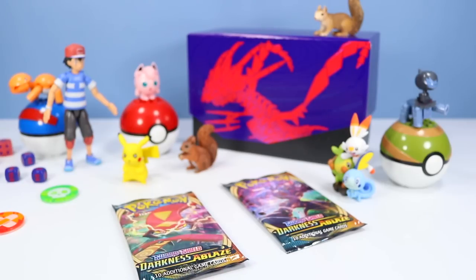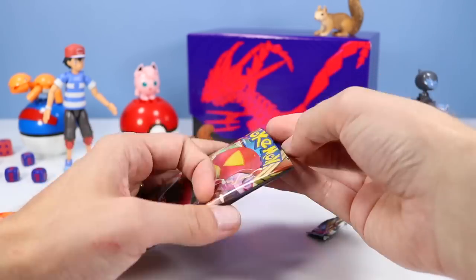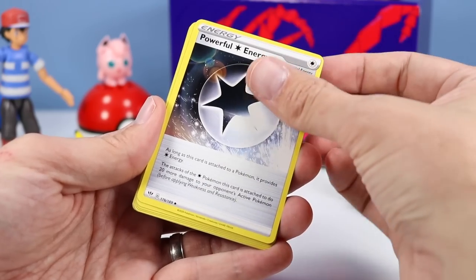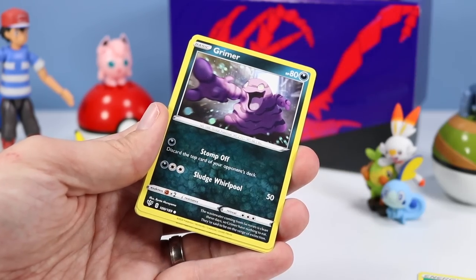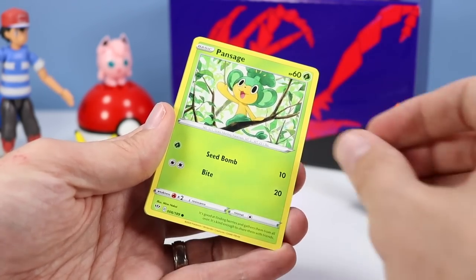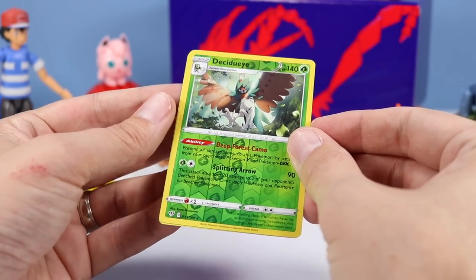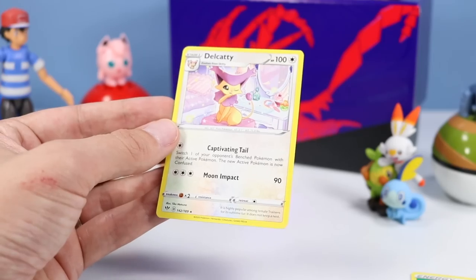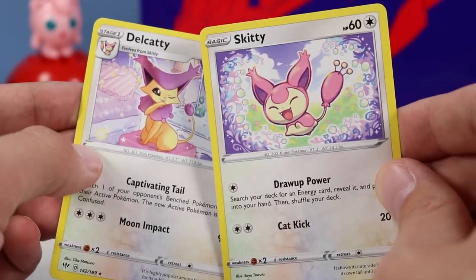There are only two left — how is this going so fast? Let's go with the Centiscorch VMAX Pack Art Card Pack — that might give us some good luck. We'll start off with Plant Energy. Powerful Energy. Solrock. Steenee. Grimer. Clink. Skiddo. Pansage. A Rowlet. And a Decidueye — so we are totally getting some really cool Rowlet evolved series today. That's a great one to find. And finishing off with a Delcatty that evolves from Skitty — so a Delcatty and a Skitty today in this pack. Good combo there.